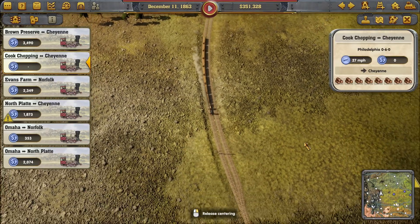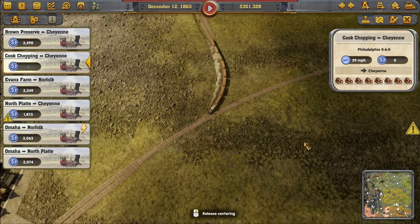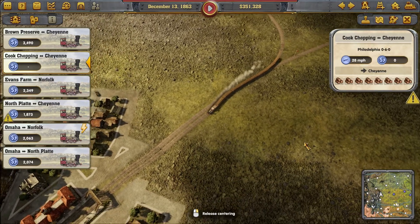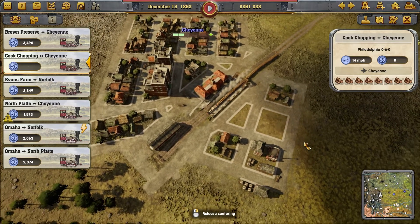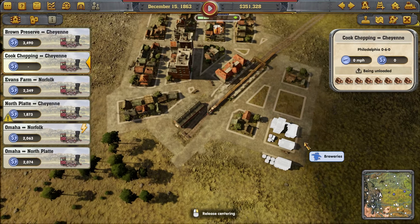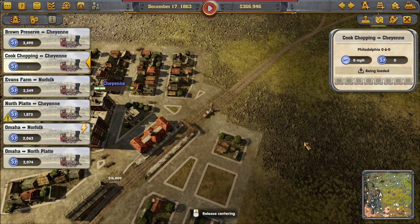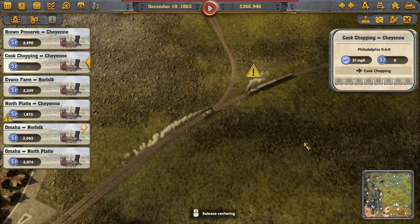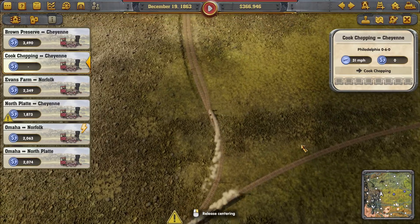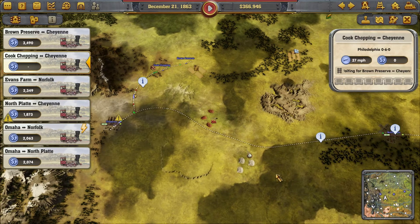I think the reason you put it at that end is it'll stop there and wait if there's another train coming. I wonder if those two trains will both come in and unload and make the passenger train from North Platte wait. Okay, unloading and back and go! We need a supply station here — that's quite a trip. Put it between those two maybe? No, I want to put it here.